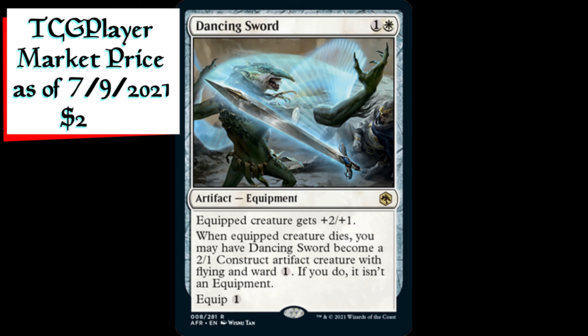Dancing Sword is an artifact equipment for one generic and one white mana. Equipped creature gets plus two plus one, and when the equipped creature dies, you may have Dancing Sword become a 2/1 construct artifact creature with flying and ward one. If you do, it isn't an equipment. It has an equip cost of one generic mana.